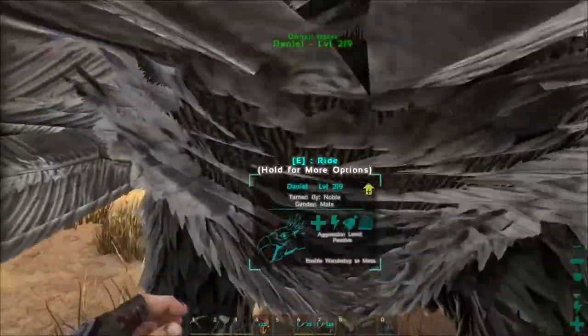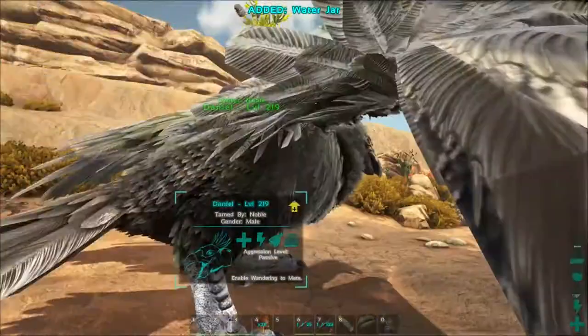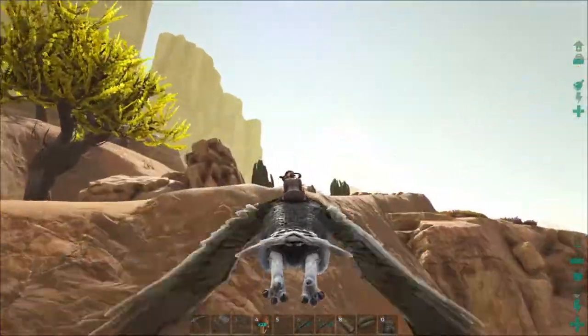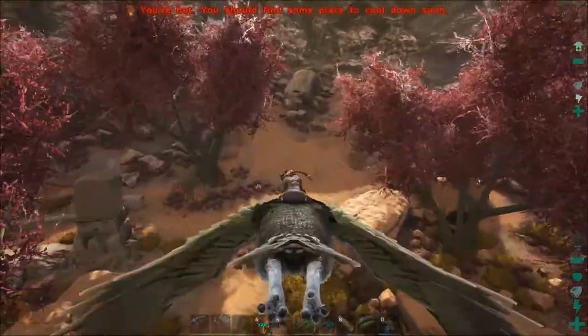Okay, the drop is here. Let's check it real quick and see if it's anything good, then we'll head up and see if we can get both of those Ankys. A water jar — at least it's not a blueprint. Let's get out of here, Daniel. It's so nice having a fast RG. We're already back.